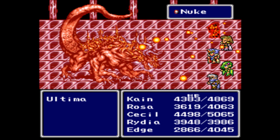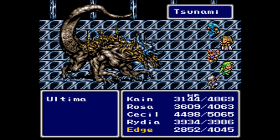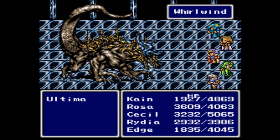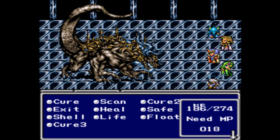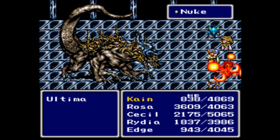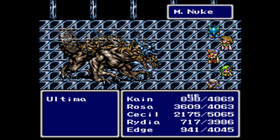Once you have Edge use his ninja spell, then have him throw his ninja shurikens. Cain should be focusing or jumping — it doesn't matter. Cecil is either healing or just attacking, though he can't really deal all that much damage. At this point, Ultima will counter pretty much everything you do to him with Whirlwind, so only cast spells that will actually count, such as Ultima or Bahamut. Just have Cecil heal, Cain on support, Edge on support at this point.